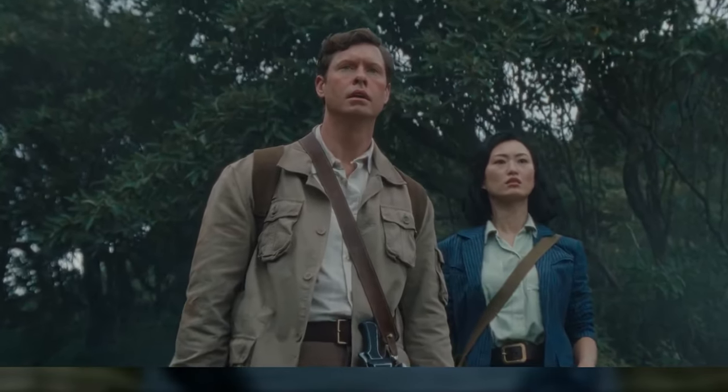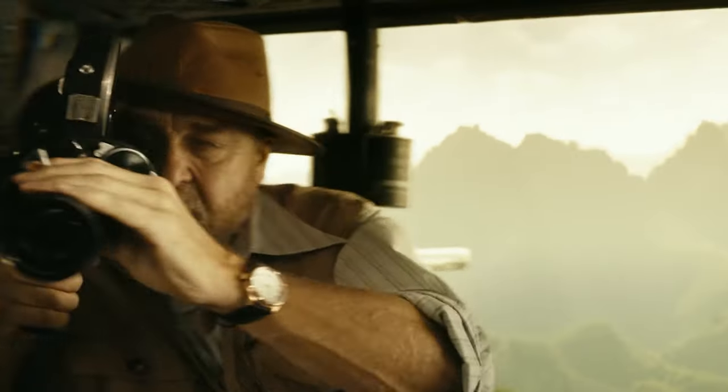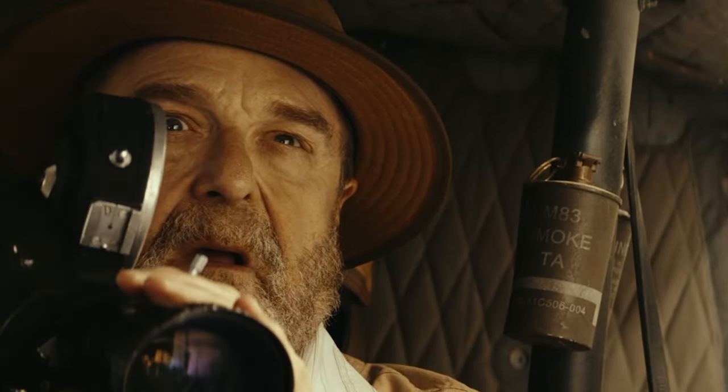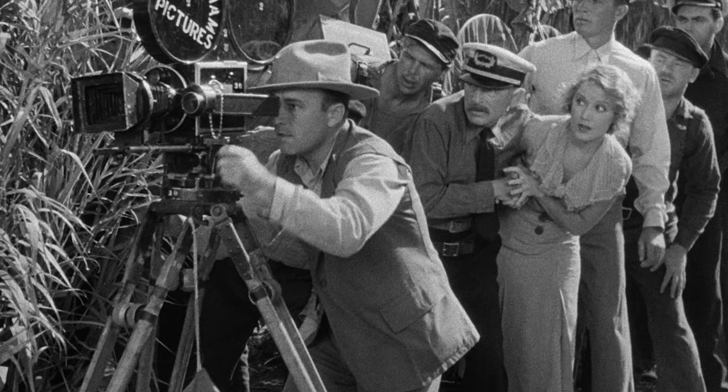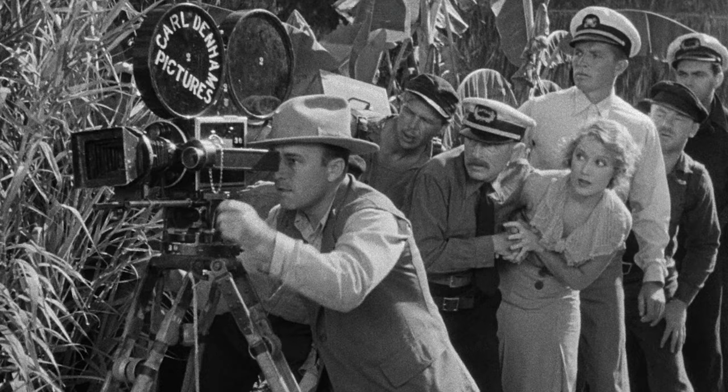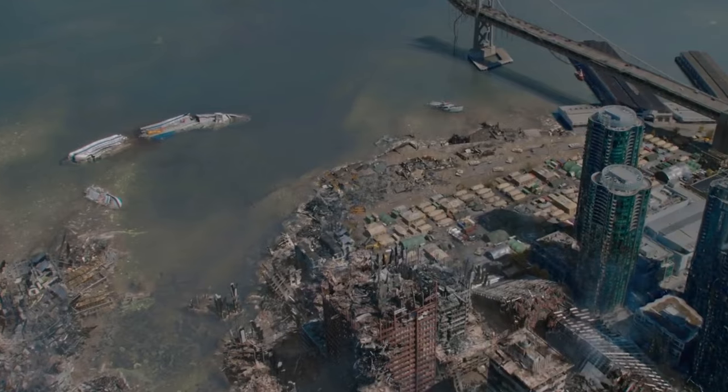The aesthetic of the ship beached in the middle of the jungle is very Kong Skull Island and ties Bill Randa's past into his eventual fate. Randa is seen wearing a very similar camera to the one he eventually brings with him to Skull Island — in fact, it may even be the same camera. The camera here is in the 1930s style, and was originally a reference to Carl Denham's character from 1933's King Kong.